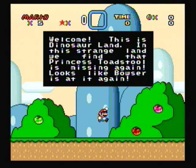Welcome, this is Dinosaur Land. In this strange land we find that Princess Toadstool is missing again. Looks like Bowser is at it again. Oh Bowser, when will you learn?